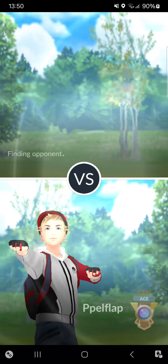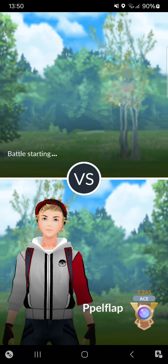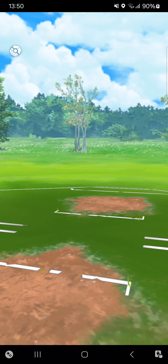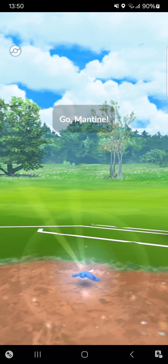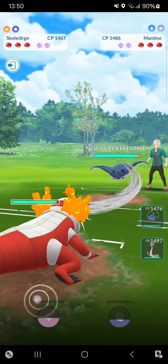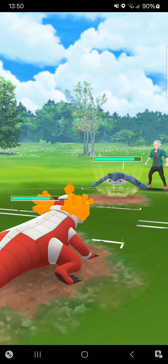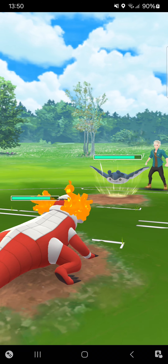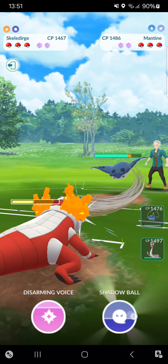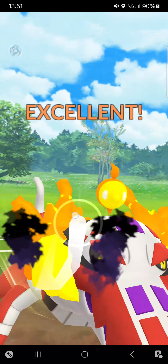Let's hop into the last and third streak of this video. I cannot believe that I've won it! Starting the first match of the third streak — starting against something I don't really like. But if this Pokémon doesn't have Bubble Beam, I can just do my thing. Throwing a Shadow Ball — this will definitely hurt the opponent.